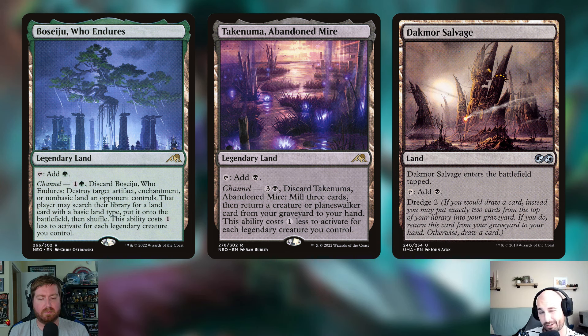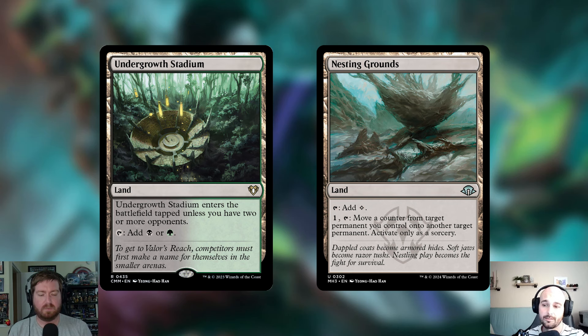Very similar to Boseiju and part of the same cycle is Takenuma, Abandoned Mire — a legendary land tapping for black. Its channel costs three and a black: discard this card, mill three cards, and return a creature or planeswalker card from your graveyard to your hand. The ability costs one less for each legendary creature you control. Also going in is Dakmor Salvage — a land that always enters tapped and taps for black, but has Dredge 2, so if it ends up in the graveyard from being milled, you can keep the self-mill chain going.